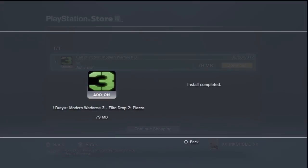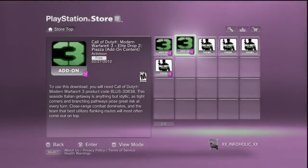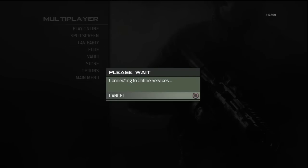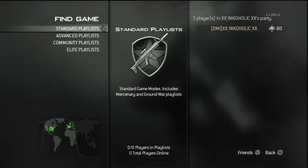Alright. Now once you get everything installed, you want to go ahead and leave the PlayStation Store. We're going to start the game back up, go back into the multiplayer, connect to it, and you're good to go. You should be able to hit play online.